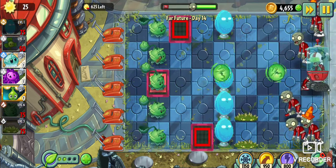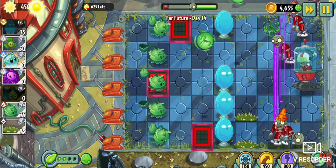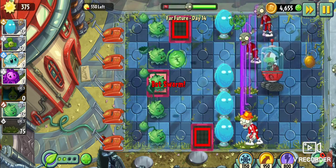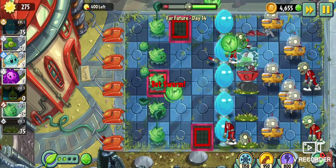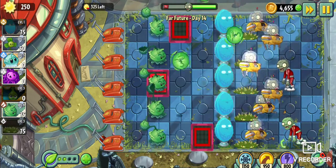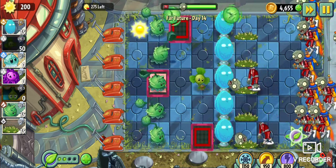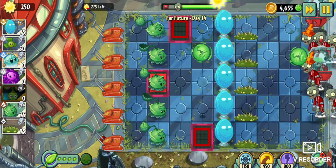Spikeweed, Infinite — we only need one more Infinite and one more Cabbage Pult. Gold Bloom, can you get us a little bit more sun? Thank you. Spikeweed right here. We have 550 sun left to spend. We have all of our Infinites, all of our Cabbage Pults. We just need one more Spikeweed, then the only thing we'll need to worry about spending sun on is Blover. Blover! Blover might be pretty helpful too. So we need to watch that. What I have to worry about now are these shields.